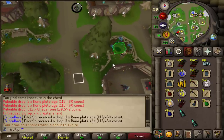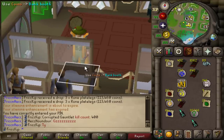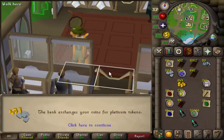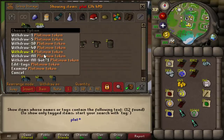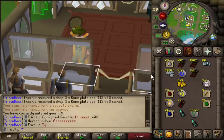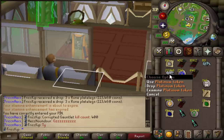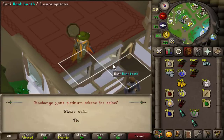I've been turning all of the GP I've made from Gauntlet into platinum tokens to track how much I made from the last 200 CG. Taking out the platinum tokens — it looks like it's going to be over 20 million: 20.3 mil GP from 200 Gauntlet. That math works out really well — an average of 100K per Gauntlet, and that's just raw GP value, not counting skilling supplies.